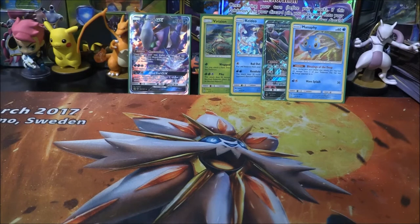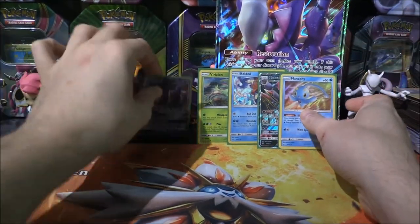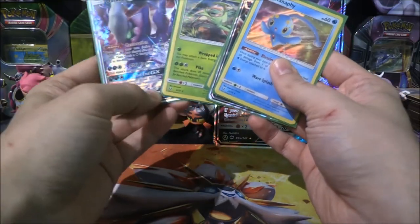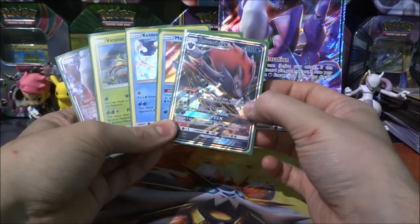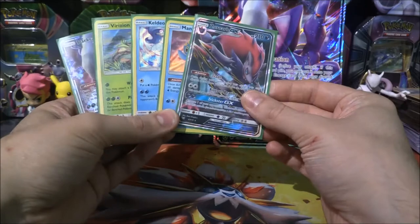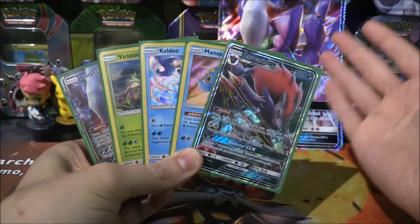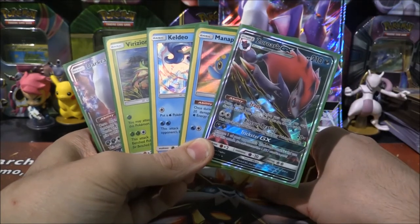Really good stuff indeed. Some nice bulk, nice reverses, and a reverse Ultra Ball as well. So I'm very happy about that. We managed to pull some very, very nice stuff — Virizion Hollow, Keldeo Hollow, Manaphy Hollow, and that awesome Zoroark GX. That is a very, very good card — I love this card so much. But yeah, there we go. If you guys have enjoyed, make sure to hit that subscribe button below, and I will see you guys in the next video on the channel.